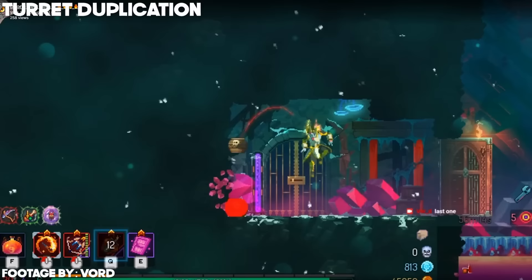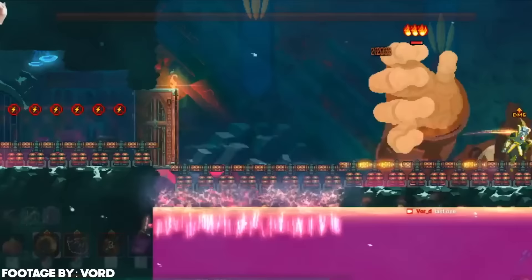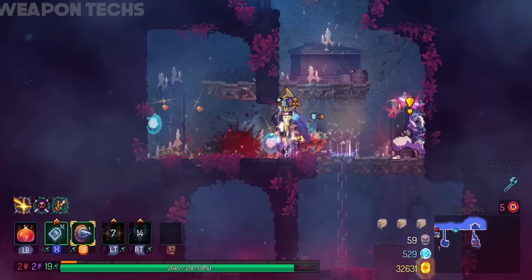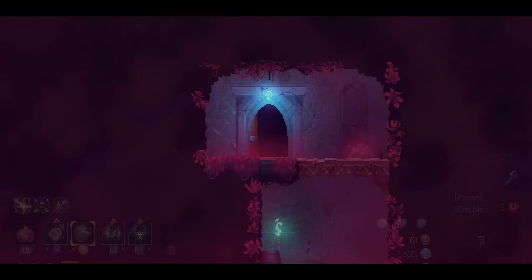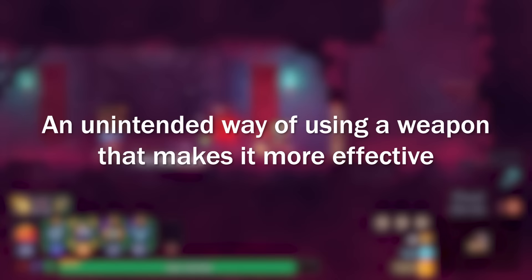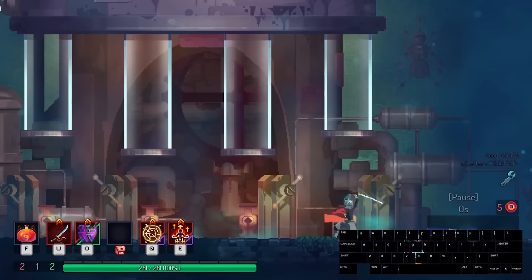Turret Duplication: this is another weird bug that's actually still doable today. Using the emergency door, it's possible to duplicate turrets to an insane amount. Unfortunately it doesn't work with every turret in the game, but it's still pretty hilarious to see. Weapon Techs: rather than listing all known weapon techs, I'll list them in one term since they're very widespread and only a small portion of players will actually care about them. A weapon tech is an unintended way to use a weapon that can make it more effective. A couple of known ones involve using the katana to use its dash attack way sooner than you're supposed to. There are probably a lot of weapon techs that exist or aren't even known yet, but 99% of the playerbase probably won't care about learning them.